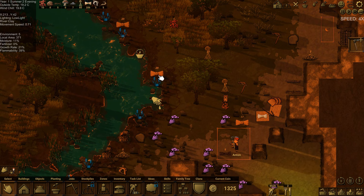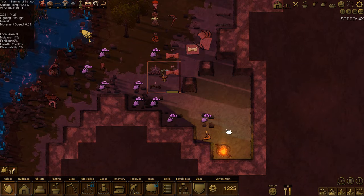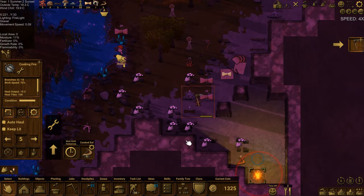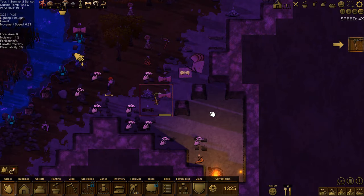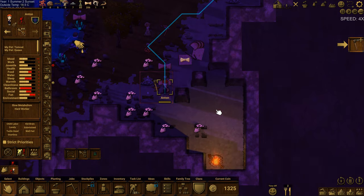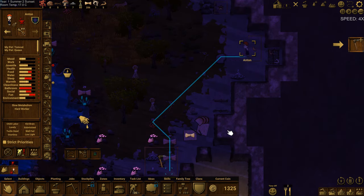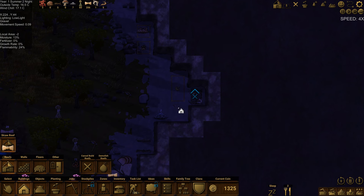I'll change his first priority to hauling because I find that works well. I'm also going to set auto-haul for the cooking fire so he'll automatically take cooked food to the meat rack. Anton, I know you want to have fun, but I just need you to keep working right now. Once he's hauling things off, that'll make sure they're not going to perish as quickly. I'm going to put the straw roof over the meat rack.